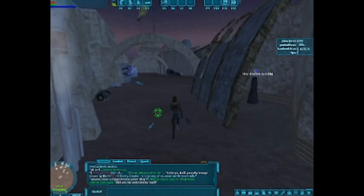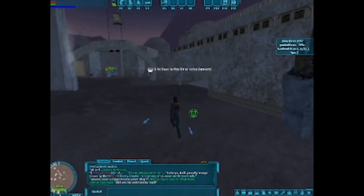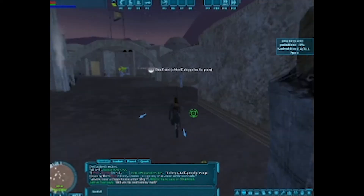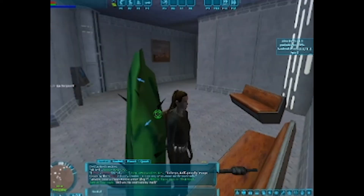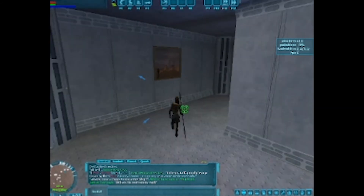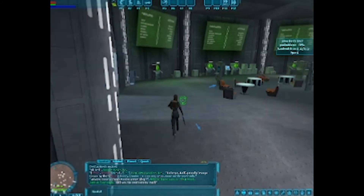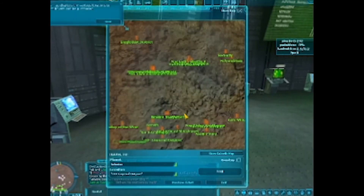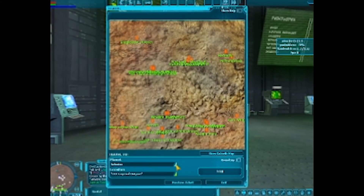As we get further away, let's see if our frame rate goes up. Still rubber banding quite a bit. This is Crossover 21, which at this time is the latest version. As we leave, we get more frame rate. Let's go to Corellia — I still haven't got my voice back entirely, I'm sorry — and we'll go to Coronet.